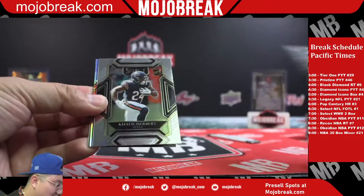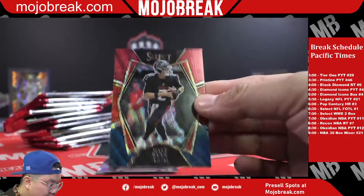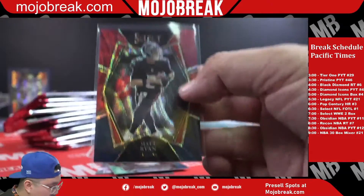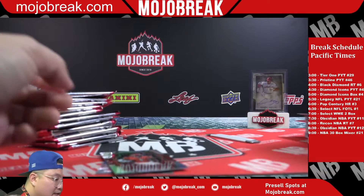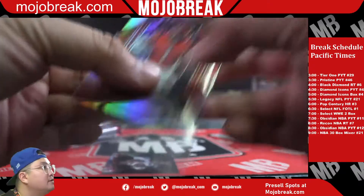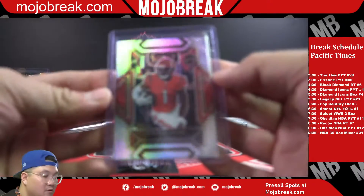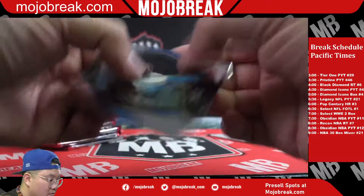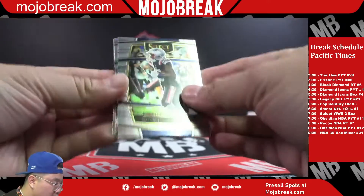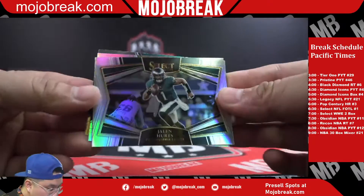Josh Palmer rookie. Khalil Herbert, Matty Ice Falcons tri-color - damn that's nice! Silver coming up, 95 to 199. Then we got a silver prism Club level Jamar Chase for the Bengals - silver Jamar, Cincinnati, Sean! JC Horn rookie, Nelson Aguilar rookie, Kenneth Gainwell. Silver Jalen Hurts.